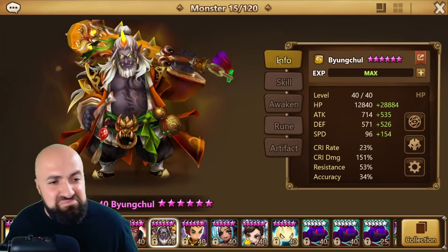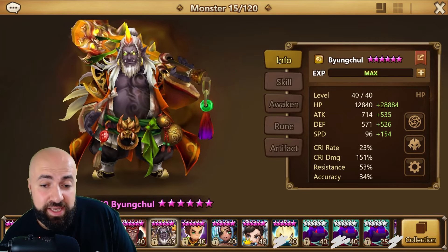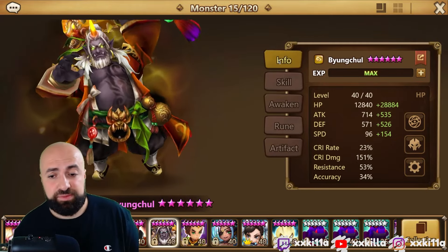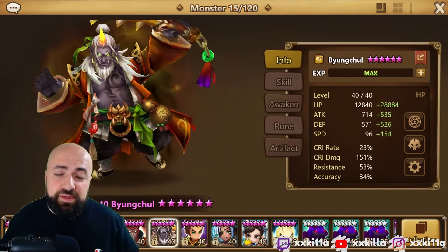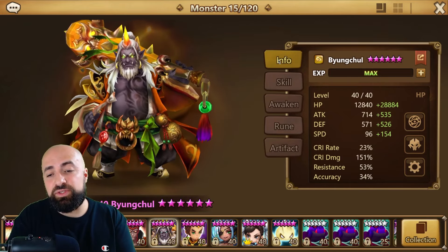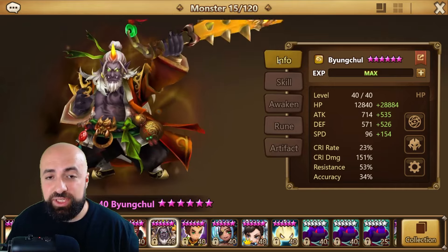That's how you rune him — big fat guy! Do you have yours runed differently? Violent Destroy and Seal are the top picks, and you can do Revenge. Hopefully this video helped. Thanks for watching, bye!